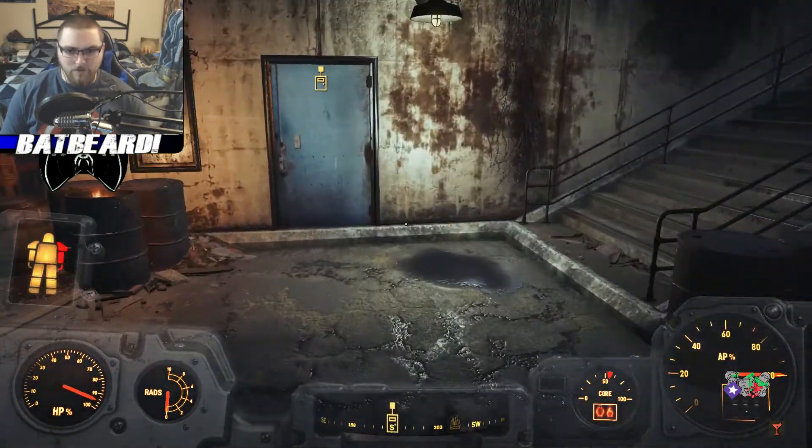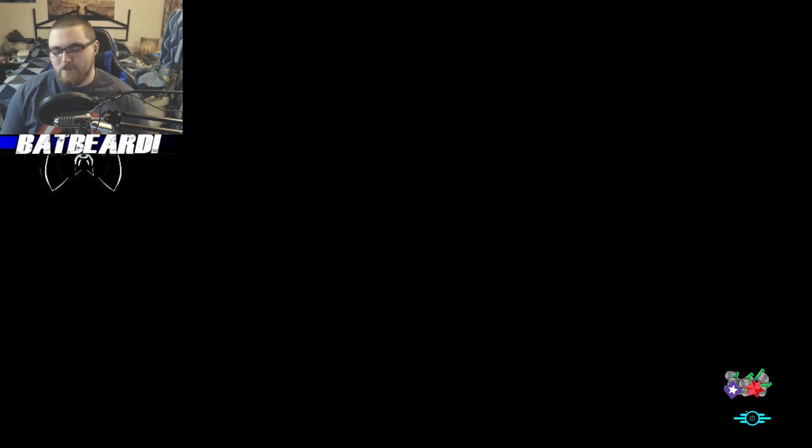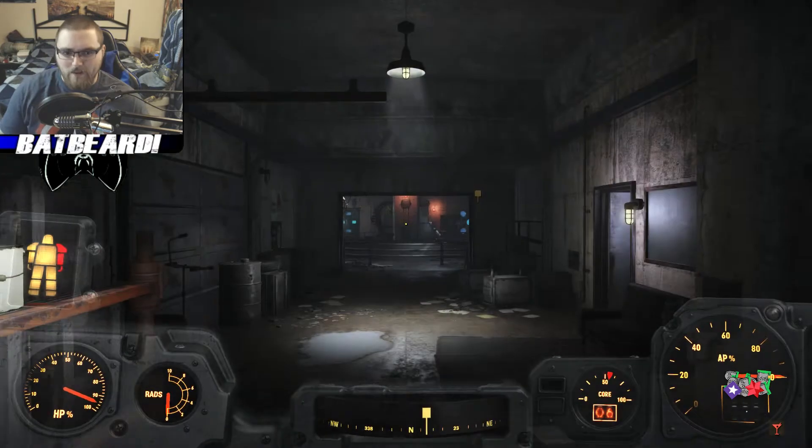I'm gonna step out of my power armor - once I'm inside I'll have it in there with me. Let me step out and see if I can boost my charisma up a little bit more - maybe there's a snowball's chance in hell of convincing him to turn himself in. I wonder if I can personally outright just attack him - we could try that as well.